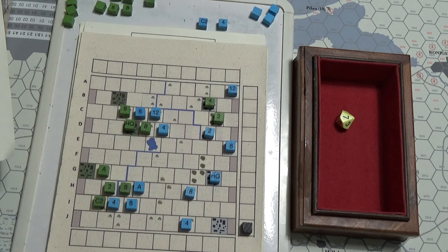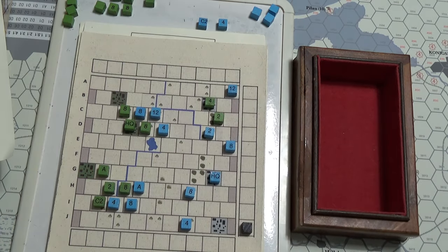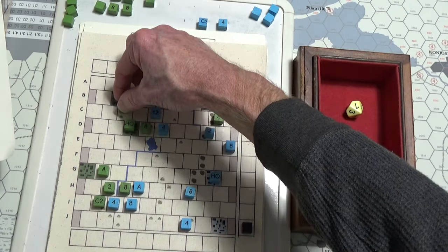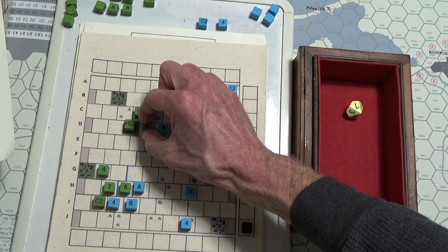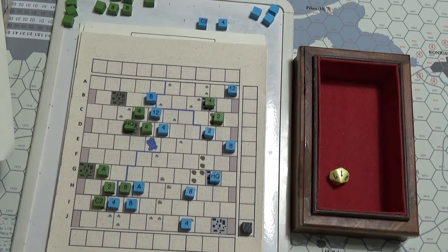We're going to try this two-to-one odds in clear terrain — see what happens. It's a seven. Seven on a two-to-one is defender retreats and a step loss. Off he goes, we go down to a four. I'm going to advance after combat and we stay there. Now it's the blue side. I think I did this right — at least it wasn't a complete destruction the other way.